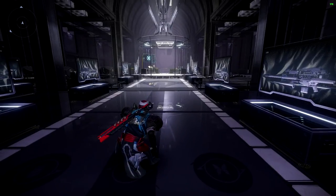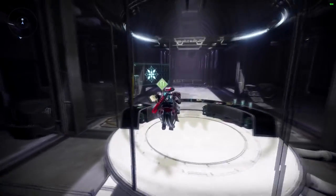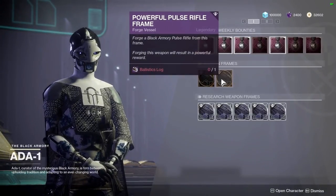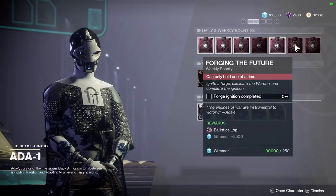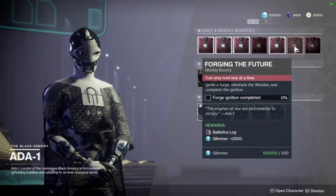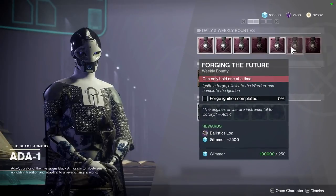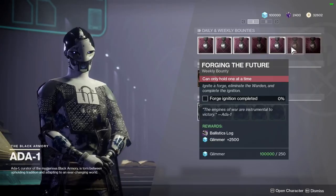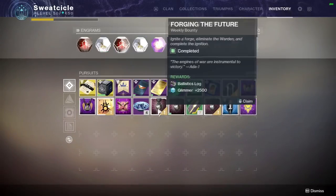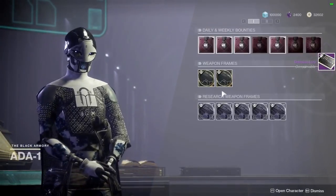After you've unlocked the Forge and gotten your Bow, make your way back to Ada. What you want to do next is get the Pulse Rifle frame. But in order to do that, you need to do one of the weekly bounties. The easiest one, in my opinion, is the Forge bounty, because the other one requires you to complete seven bounties. So all you have to do is complete two Forges — it doesn't really matter which one, whichever is your preference. I've already done that, so I'm going to turn it in and grab the Pulse Rifle frame.